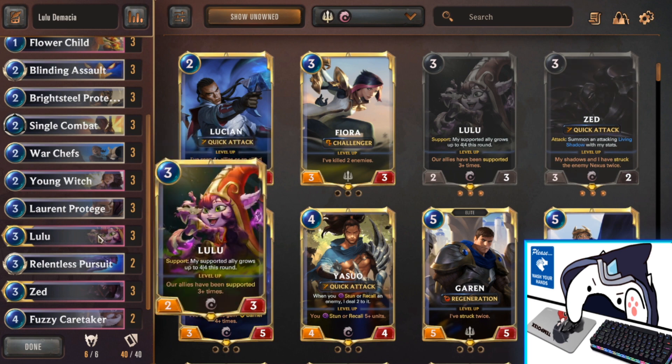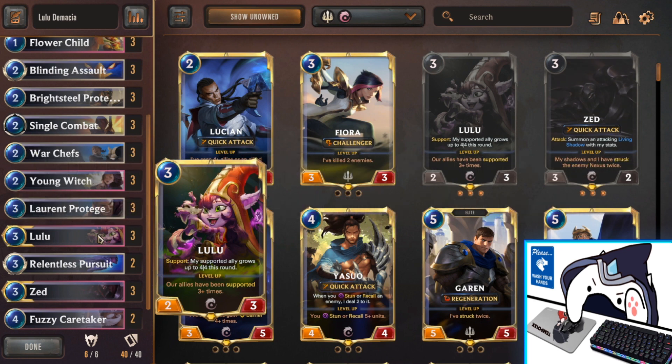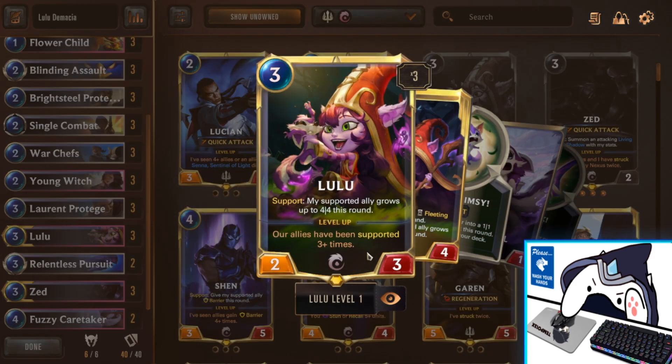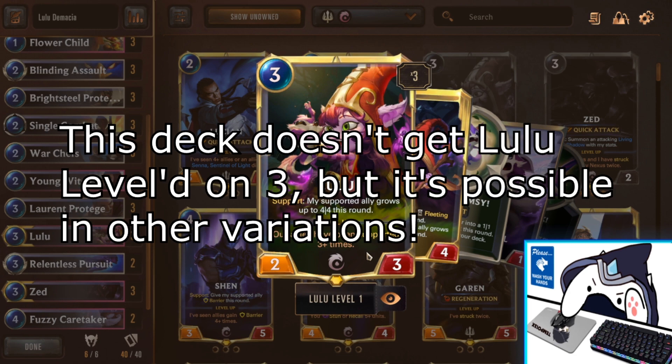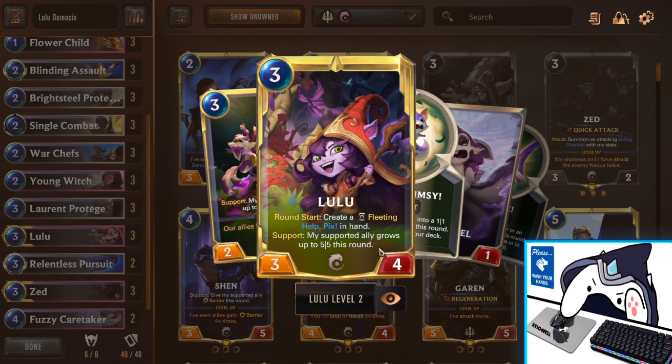Speaking of which, we have Lulu, the Targon champion — my favorite from the new expansion. She has so much innate power and synergy built around her. If allies support each other 3 times total, she is immediately leveled up; she can level up while in deck and be played already leveled on turn 3. Lulu's support makes an ally a 4/4, or a 5/5 when leveled up. This is absolutely bonkers — Laurent Protégé becomes a 5/5, Young Witch becomes an elusive 5/5. You can get cheesy direct damage in and just take over the board with early 5/5s or 4/4s.